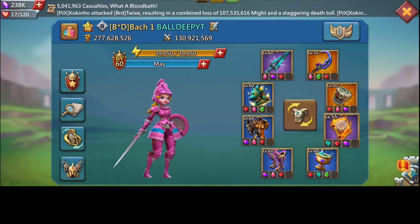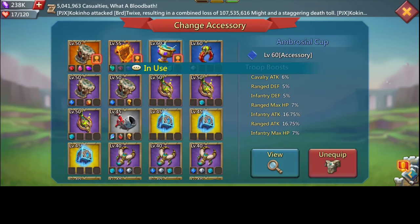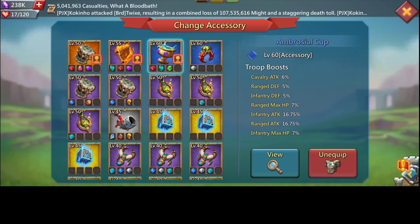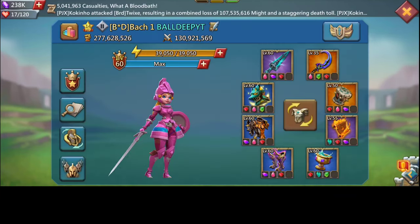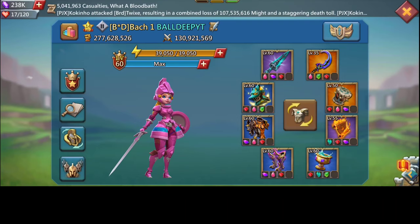We have the Burning Scroll which gives army HP and army attack — very very good for your trap. We have the Ambrosial Cup which gives HP to your range and infantry, and also gives attack. It gives HP to your infantry and your range, which is very good especially for your range frontline to hold as long as possible, to avoid the range rally from killing half of it and then moving on to your cavalry.